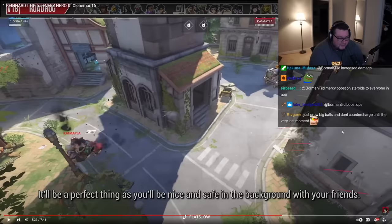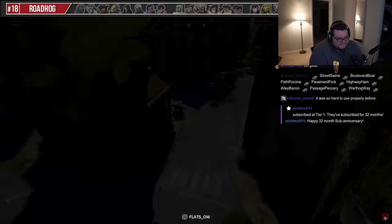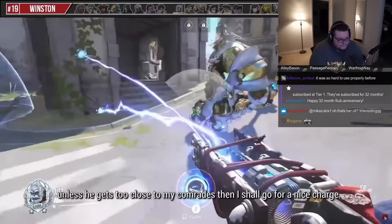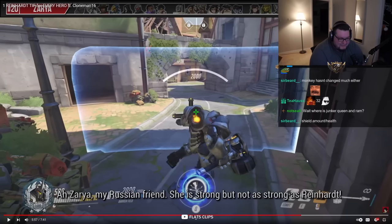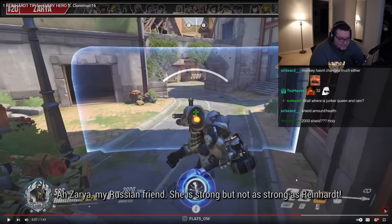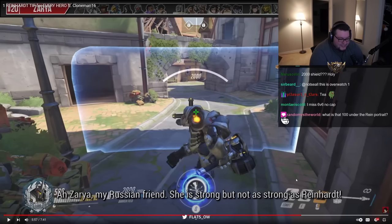'Let your shield gather up, then take the fight again.' For Winston: 'I don't pay much heed to him unless he gets too close - then I go for a nice charge, and if he's ulting I'll knock him to the wall.' It hasn't changed much with Winston, but at the time it was probably such heavy dive meta that you only played Reinhardt on certain maps. You wouldn't even think about playing Reinhardt against Winston - you picked those characters for specific maps or comps. Crazy how much it's changed.